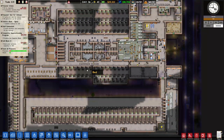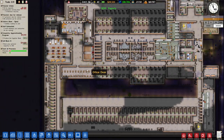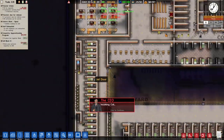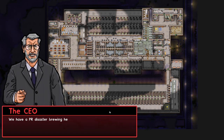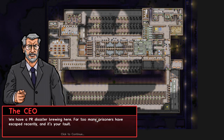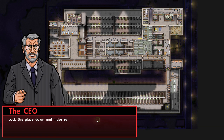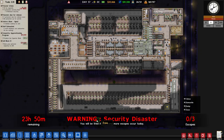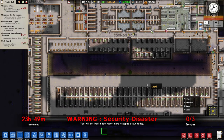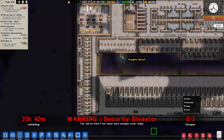These are looking fine. Let's see why we haven't done these two yet. Incoming call from the CEO: 'We have a PR disaster brewing here. Far too many prisoners have escaped recently, and it's your fault. Lock this place down to make sure nobody else escapes, otherwise the press will expect your head on a platter.' Yeah, nobody's going to escape — I'm not worried about that.